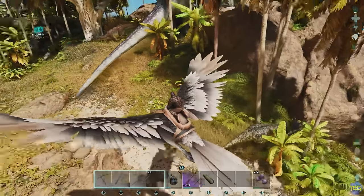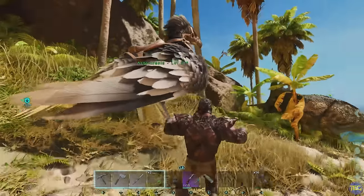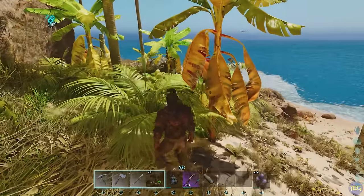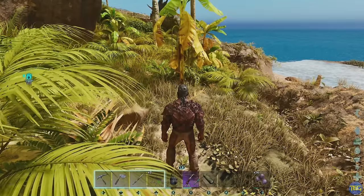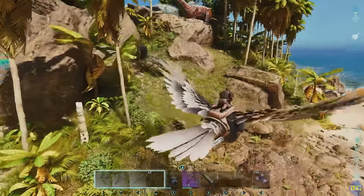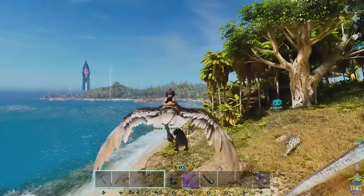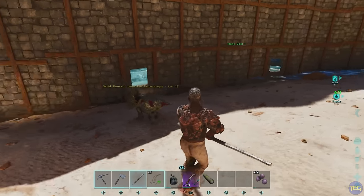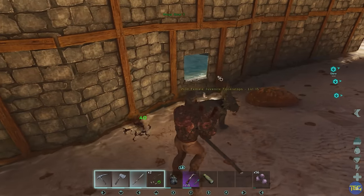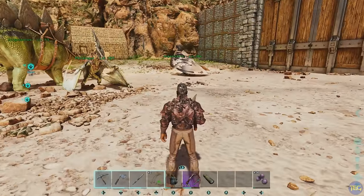One of the new features in Ark Survival Ascended is the addition of wild baby dinosaurs, which are pretty common. If you kill the parent you can just tame these for free — walk up, press a button, imprint them, and you've got an easy early-game tame. But these babies are also a great supply of prime meat. The small ones you can even pick up with your Argy or other flyers and take back to base. A baby Thylacoleo or one of the piggies — which normally give loads of normal meat — also gives an absolute ton of raw prime meat when killed.